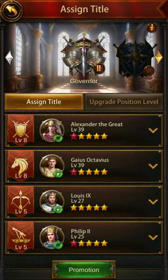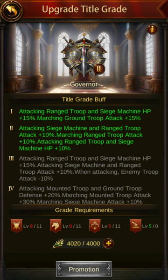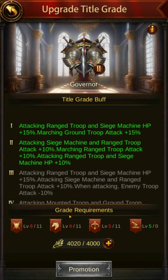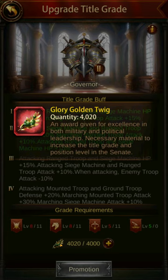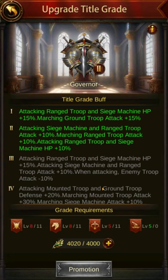So you have these six titles, and within each title you have four positions filled with generals. The title can be promoted — when you click promotion, you can see that the title itself gives you buffs depending on the level, going from one to seven. These are the requirements to promote to the next level. So this one's already level 2, so to go to level 3 I have to have the ground, cavalry, and archer positions at level 11, and siege at level zero. As you can see, some requirements are met and some are red — not met. You also have to have a whole bunch of Glory Golden Twigs, and the cost goes up depending on the level. When everything is green, you hit that button and it will promote.